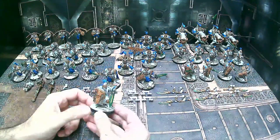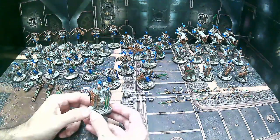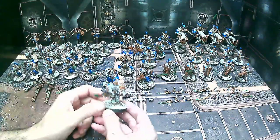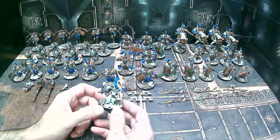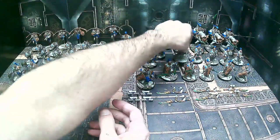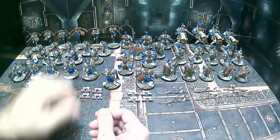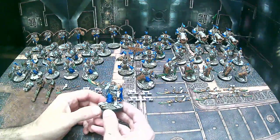Just a couple more sword and board dudes — with this commission he already has five swords and boards and five spears, so with the addition of five more of each he'll now have ten of each. He can run a full squad of either or a mixed squad. I love Custodes — way before they were ever released, before they did the Talons of the Emperor set, I was literally patiently waiting years for these models. Once they came out, the amount of options, versatility, and overall quality is absolutely phenomenal.